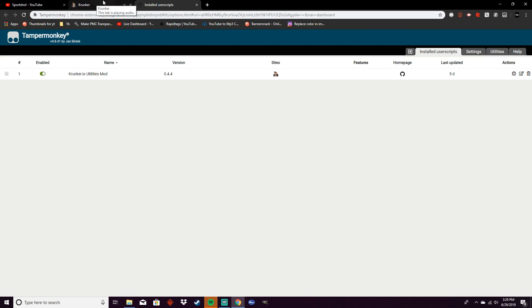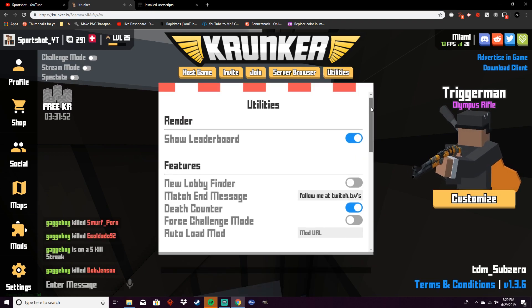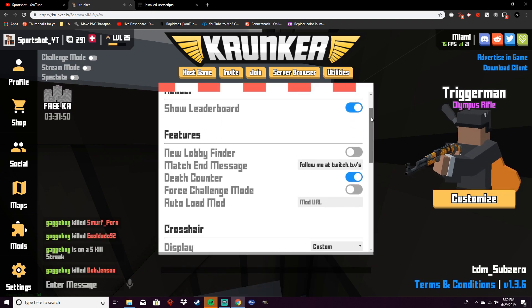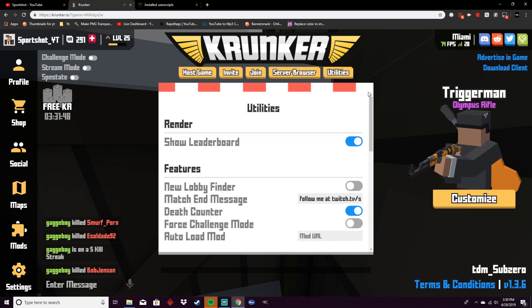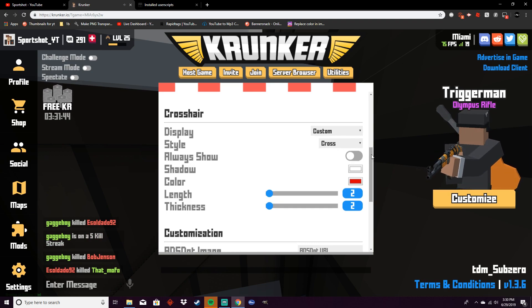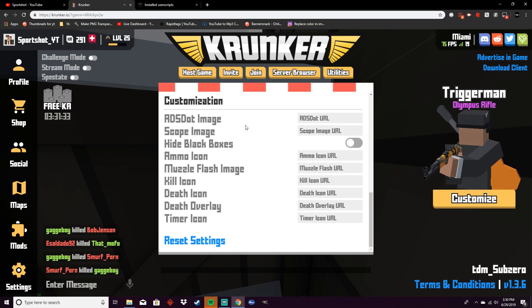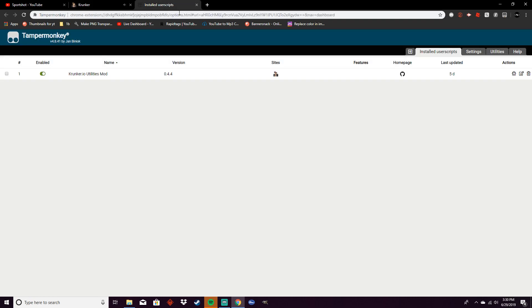You should get this krunker.io utilities mod — I will have a link in the description to the script. Basically all you have to do is go to this utilities menu. I did some stuff on everything from render down here to crosshair, but I never actually got into the customization page, which can actually be pretty cool. So we have the aim down sights dot image here, and I'm going to show you how to get the URL.